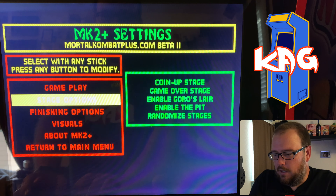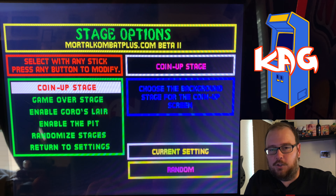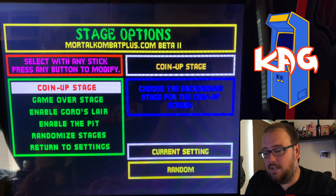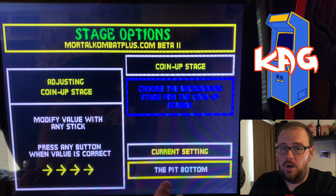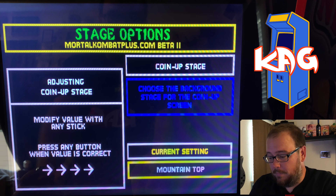Improved CPU AI adds new moves to the CPU's arsenal and also fixes their most commonly known patterns. Mortal Kombat 2 is hard enough — I was hoping this fixed their annoyances, like where they're constantly countering you and beating you. When this game wants to win, it's going to beat you. I tried it, didn't find it that different — if anything, I think it was harder, so I just turned it back off.